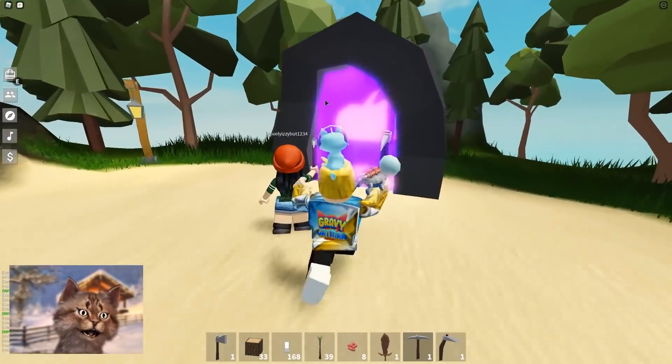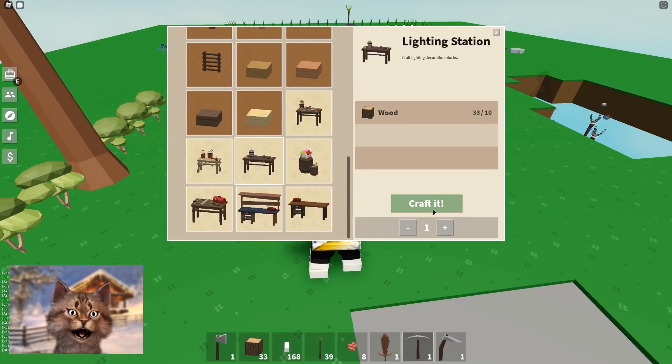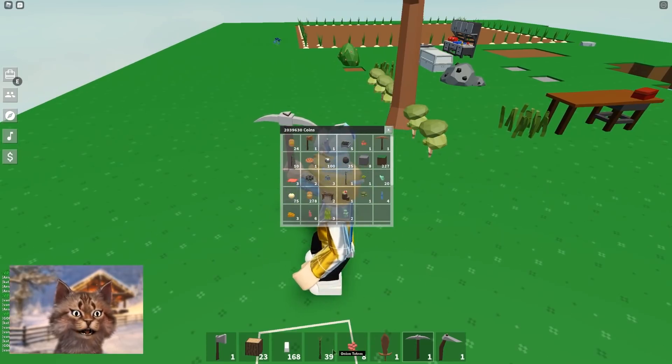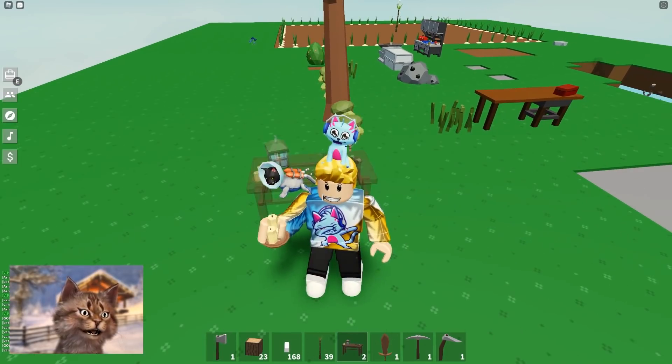Let's go back to my island. I think we can actually make sea lanterns, which will light up our whole area. So let me see — we got the lighting station, craft. I think you need Robux to do this, so if you don't have Robux sadly you can't create... oh, I have two! Maybe if you guys want one, I can put it in your island. Let's see how this works.